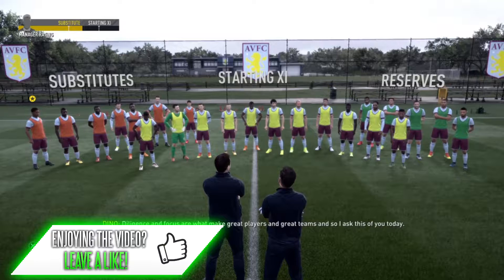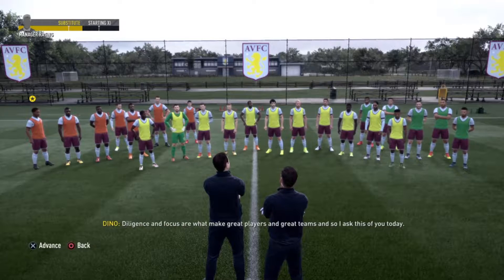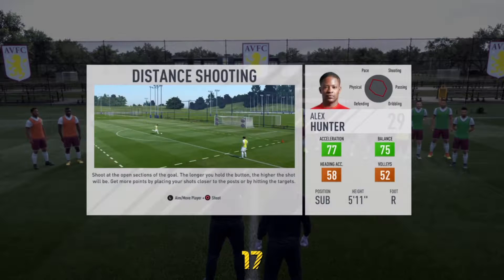Let's advance and do a bit of training. Here we are at Aston Villa's new training ground. Of course we're starting off in the substitutes. Let's see what drills we're going to be doing — distance shooting, and headers and volleys. Let's begin.